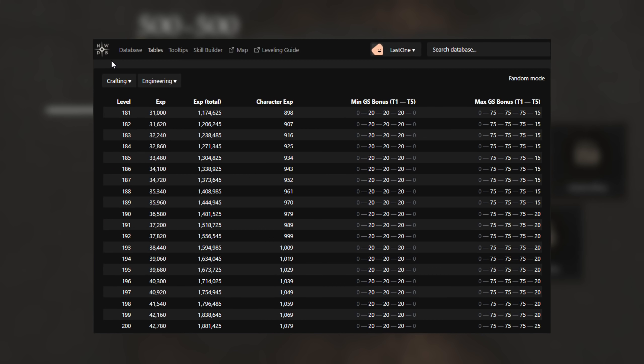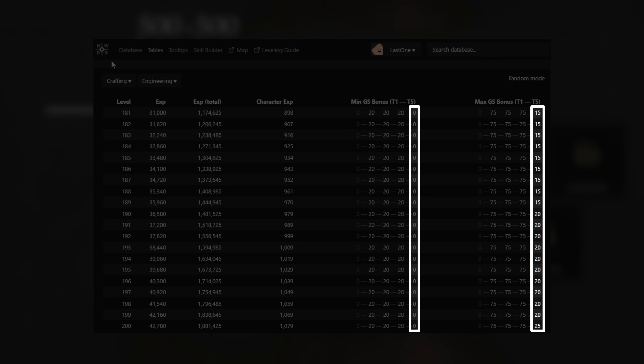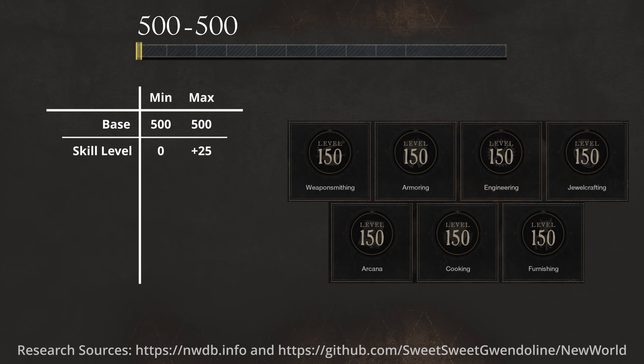Now the first modifier we're going to talk about here is the crafting skill level. If you check the experience table in New World DB you will see that for tier 5 tools it only contributes towards the maximum gear score. So by being level 200 that bonus is plus 25, and now our gear score range is from 500 to 525.